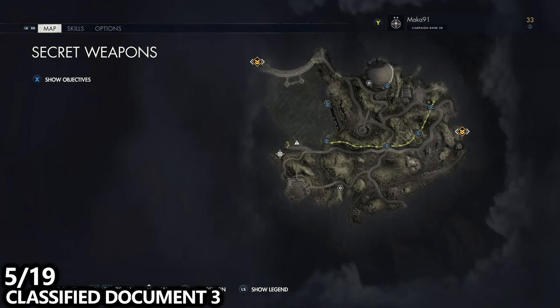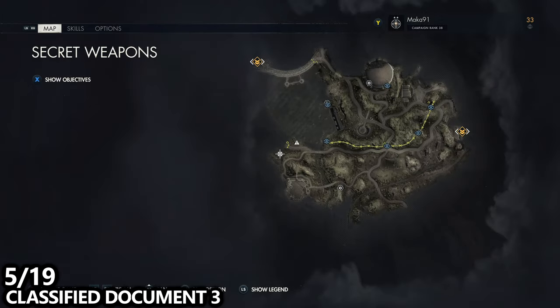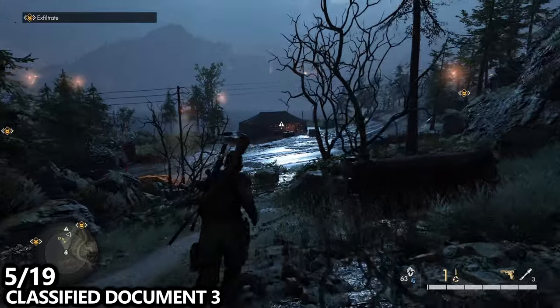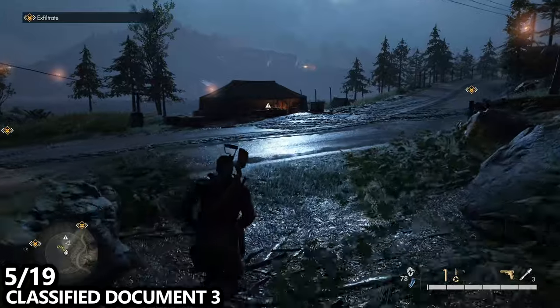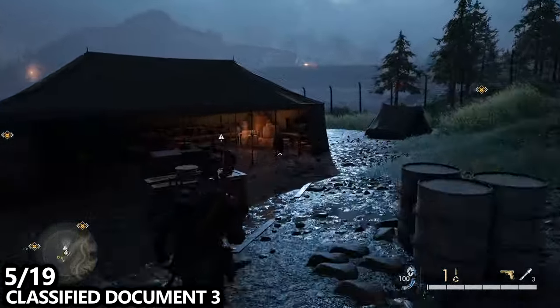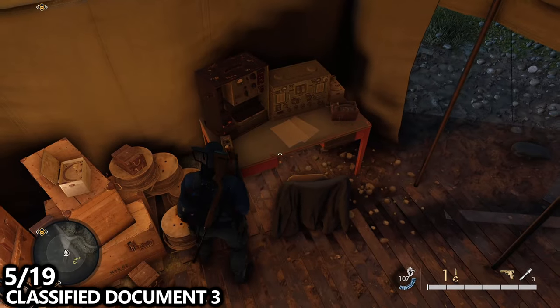We've moved north from that base into this outpost area. Inside the tent there is an officer having a meeting, and there's also a sniper that roams about — that sniper will have a repeat collectible. Inside of the tent near the water you can find a classified document on the table.